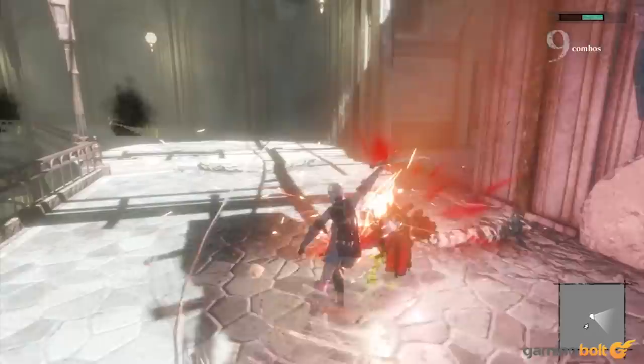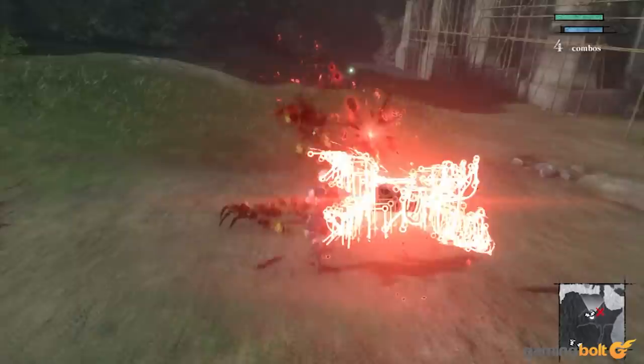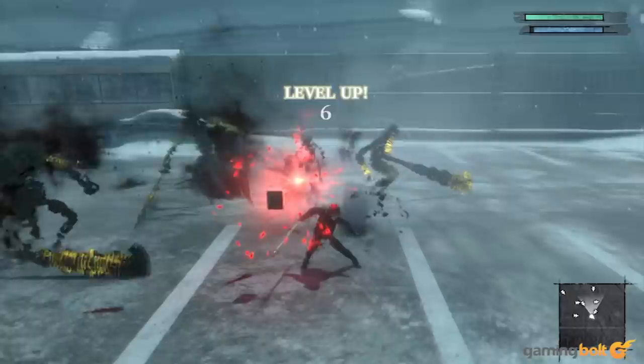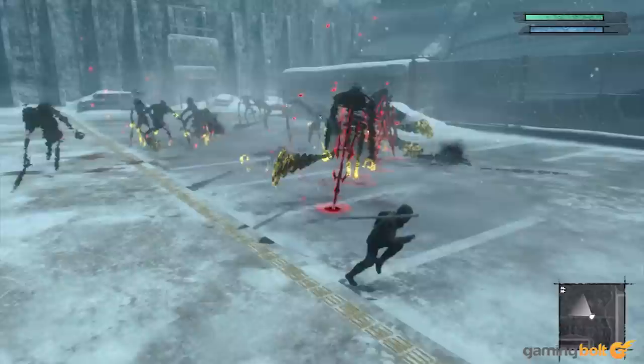Words are another core mechanic of Nier Replicant's combat. These are acquired regularly as you kill enemies, and when equipped, provide various buffs for your weapons, magic, and abilities. Make sure you keep checking in to see your growing collection and ensure that you're mixing and matching them properly for the best results. The game also has a handy auto-equip option that automatically equips the best words from your entire collection, so if you're looking to save some time, you can use that as well — it is pretty reliable, by and large.